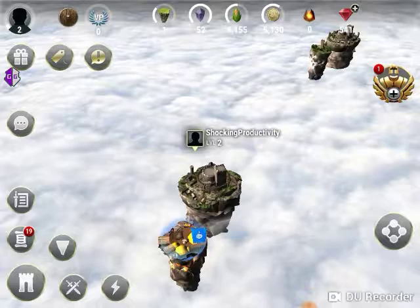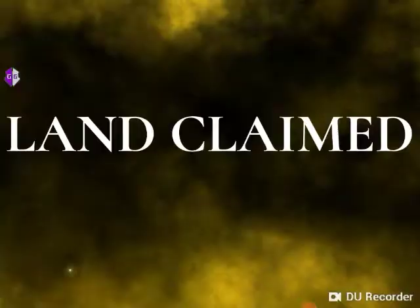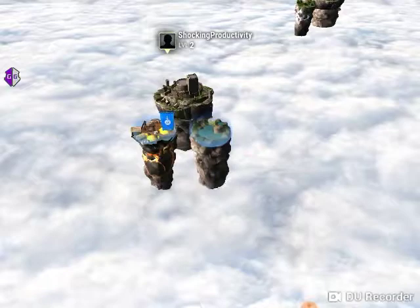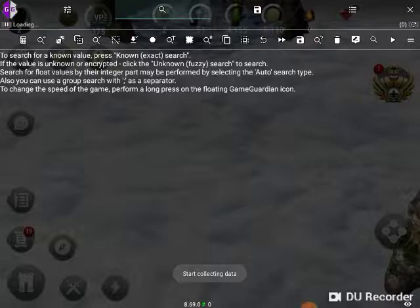Right here is my level 2 character, and as you can see it wants me to claim land - another land. We're going to claim this right here. And as you have it, I claimed it. I'm not going to defend this one. As you can see, my gem count is 541.